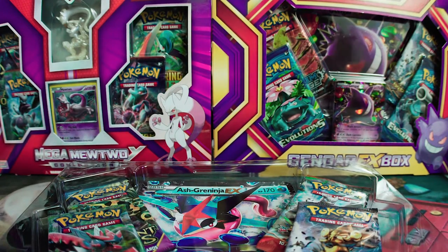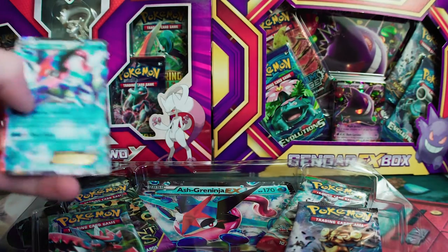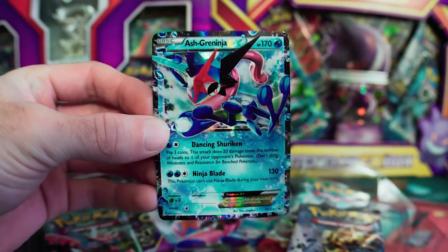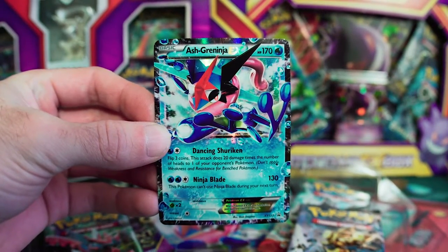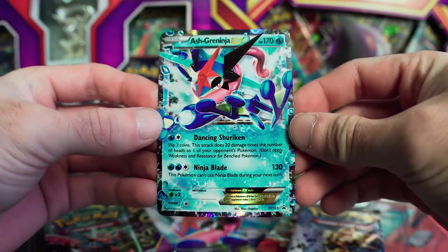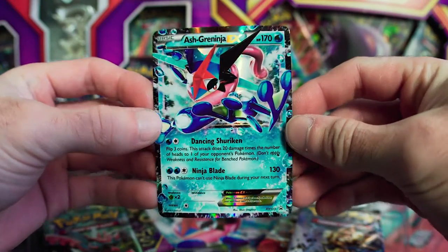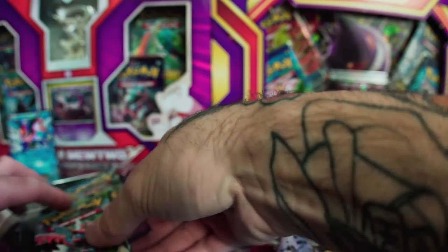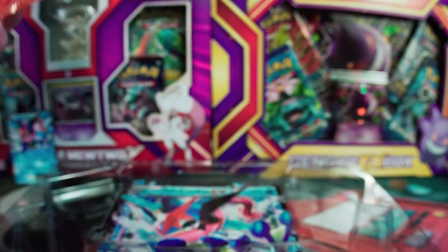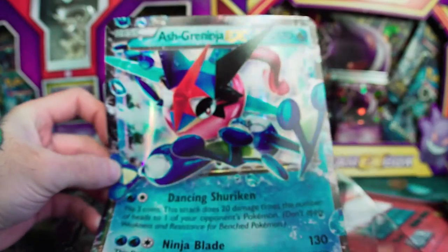So the first thing we have here is this Ash Greninja EX card. Super nice card. And it looks like we have a Breakpoint, Ancient Origins, another Breakpoint, and a Breakthrough. And then of course the larger Ash Greninja card.